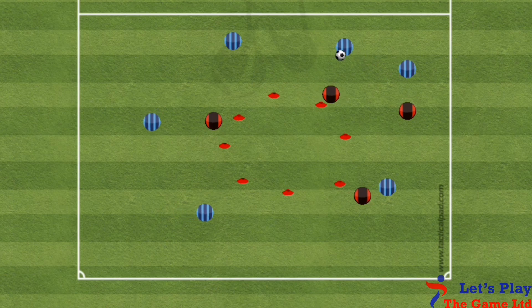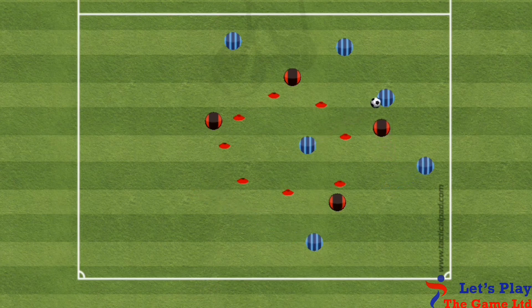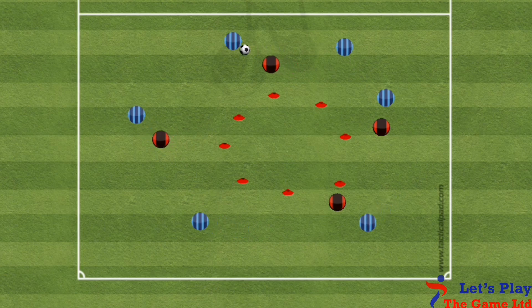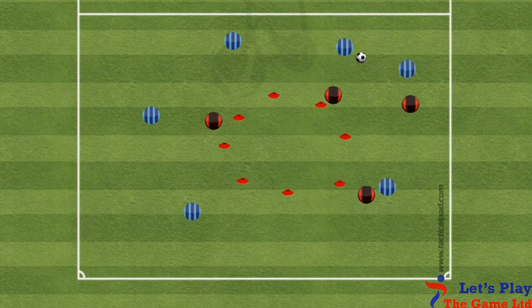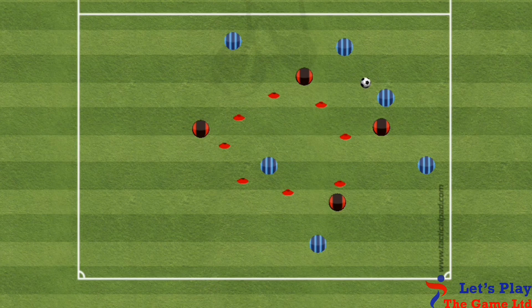The attacking team must look to free up a player by moving the ball quickly to create an opportunity to dribble into the circle. When a player enters the circle, they score a point and look to continue keeping possession by passing the ball to another teammate. The attacking team can also score a point by making 5 consecutive passes, which will stop the defending team from just guarding the circle or not trying to win the ball.